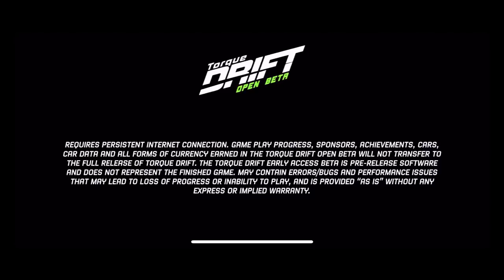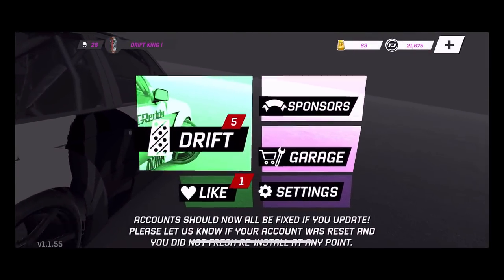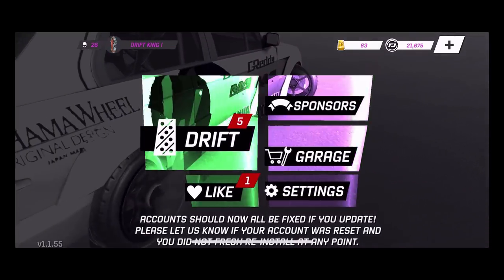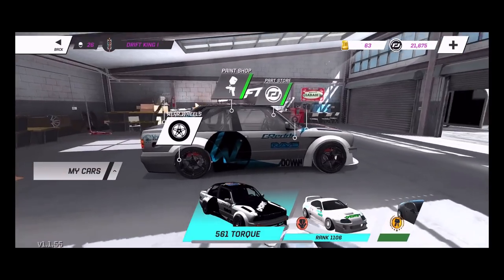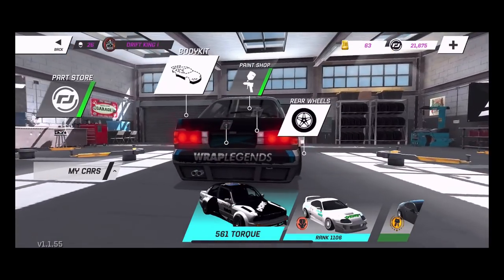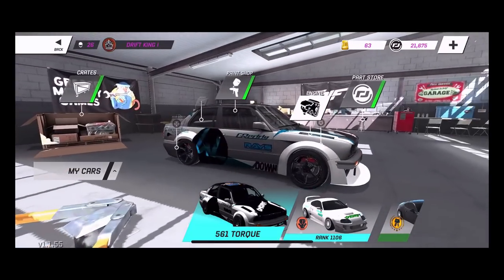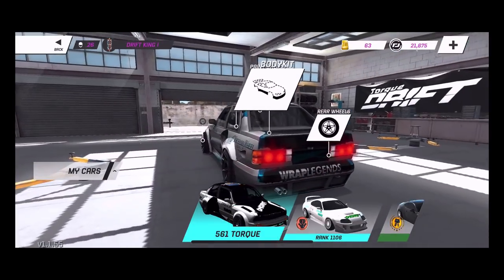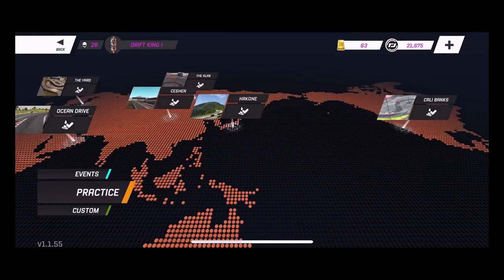What's up everybody, I'm Evil Rabbit. We are here on the Torque Beta and we are going to be taking our rotary E30 up to Hakone and try to get the Rad Dan sponsorship, or just try and drift the entire thing. Rad Dan is very difficult to do — I've seen a couple people do it but I haven't been able to yet because I haven't had a very good car. We are going to send this to Hakone Full Course in our E30.